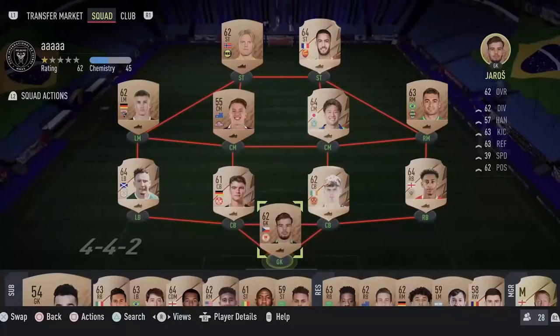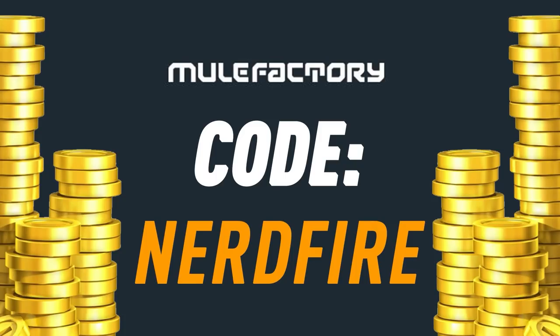We've got a load of content today: prime gaming packs, 75-plus player picks, and base or mid icon packs. Let's open some up and see what we can get. Head over to movefactory.com for the cheapest, safest, and most reliable coins, and use the code nerdfire at checkout for five percent off your order.